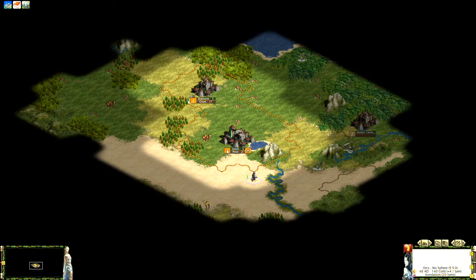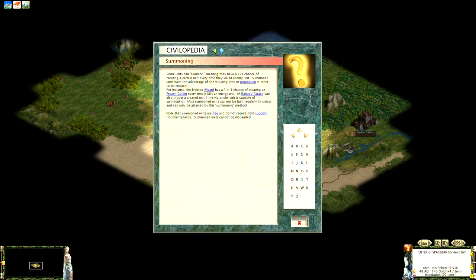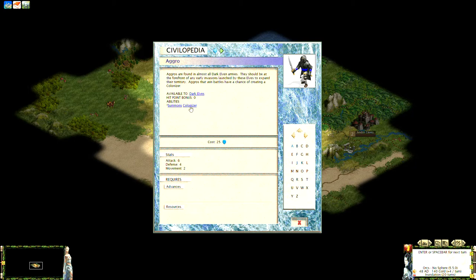Here's a different-looking unit from the dark elves — right-clicking shows it's an aggro. If I don't know what an aggro is, I can click on it and it'll describe it. This unit can summon a colonizer — units that can summon have a one-third chance of creating another unit when victorious in battle. Summoned units are free, meaning they don't cost any maintenance, so they're really valuable.